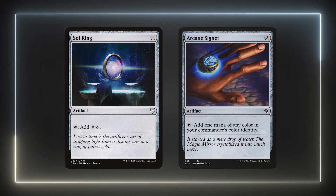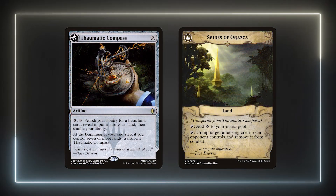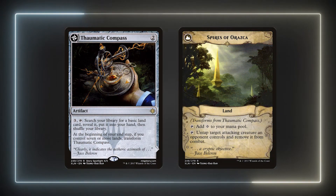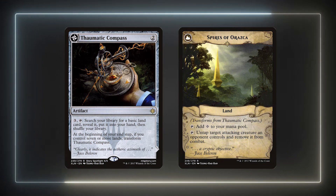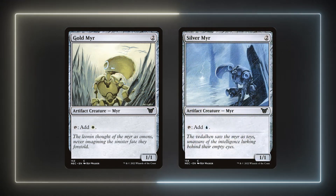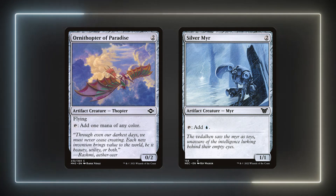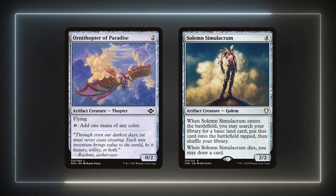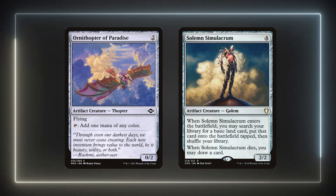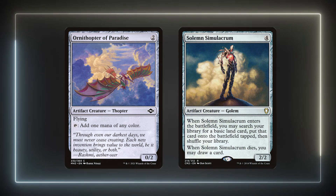Starting off are the auto-includes: Sol Ring, Arcane Signet, and Thematic Compass. I've always found Thematic Compass to be a reliable card at any point in the game — it can help ensure land drops in early to mid game and then flip into a strictly better form to protect us from Voltron Commanders and other problem creatures. Gold and Silver Mirror are some classic mana dorks. These two along with Ornithopter of Paradise can help propel us into more expensive ramp cards like Solemn Simulacrum, which can fetch us a basic land and draw us a card on death. The Sad Robot is also a useful blocker to protect Elminster.